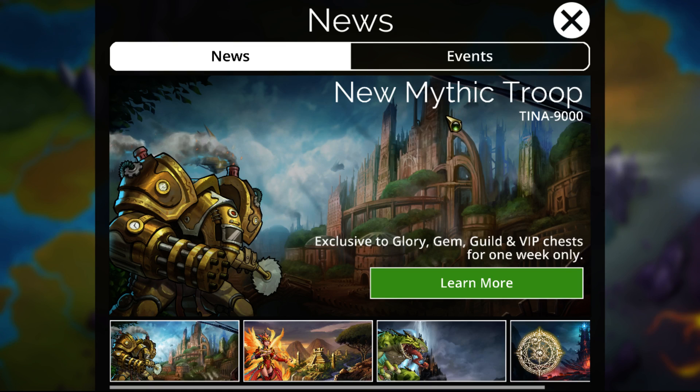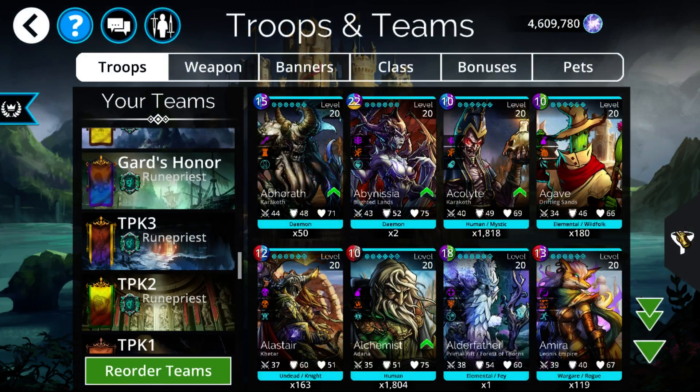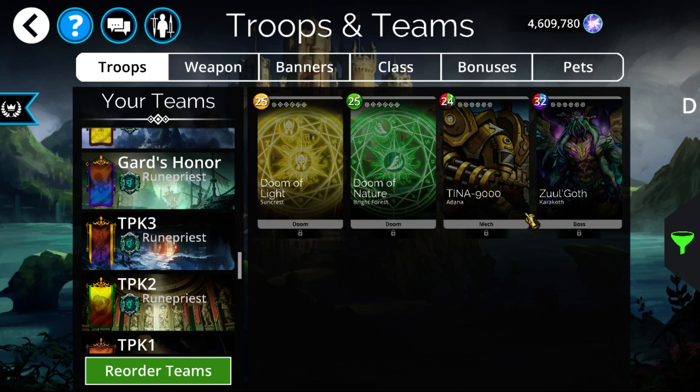Hello everyone! I am Tasset, and today I'm going to be going over the new Gems of War Mythic Troop, Tina 9000. It is available in the Glory, Gem, Guild, and VIP Chests for this week only, and then it'll be in the drop table with everything else. We're going to be trying to go and get it from a bunch of keys, but before we do, let's just go peek at it real quick.